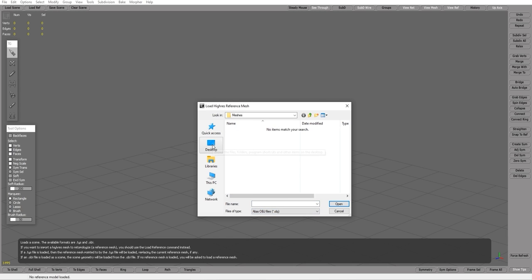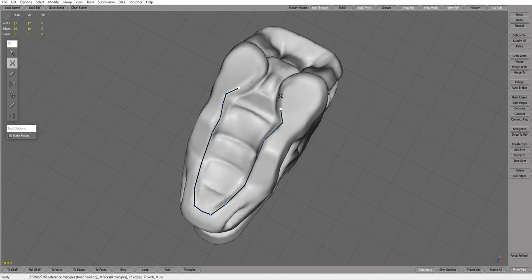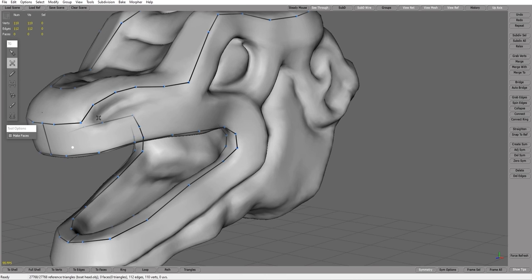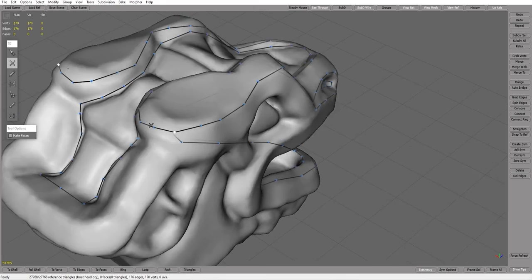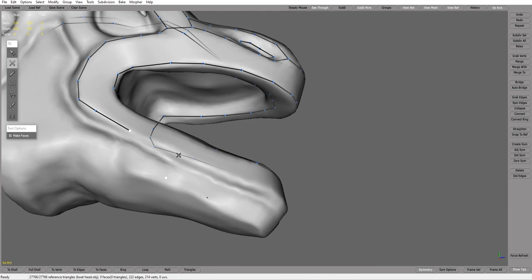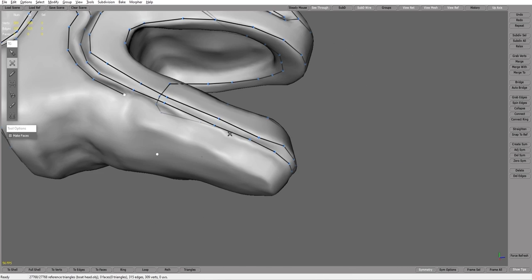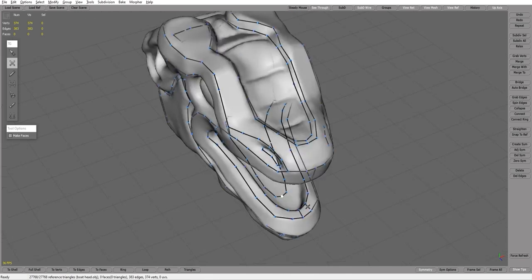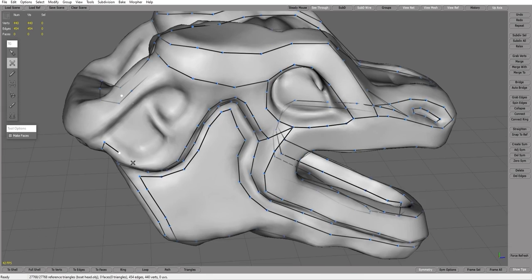Here we are in TopoGun — it's a paid program, but there are many good options like Blender's own topology tools. In this I'm not actually worried about the topology; all I'm thinking about is getting those lines — where are the creases actually going to be? I know I'm going to use ZRemesher to retopologize anyway. As long as I've got those really nice straight lines in, that's all I'm going for. Once you've creased and subdivided, a lot of the work is done for you.